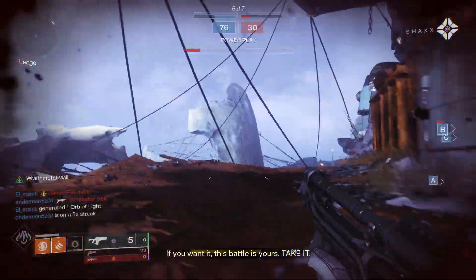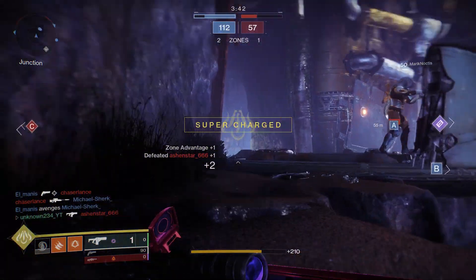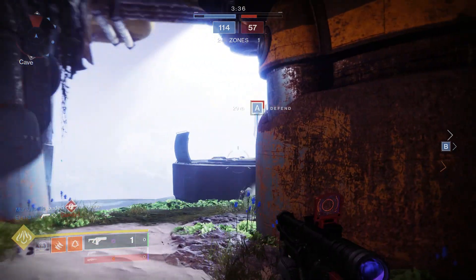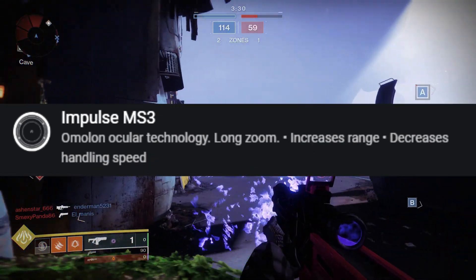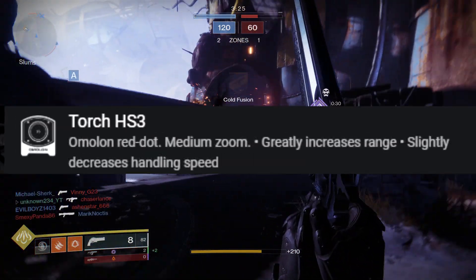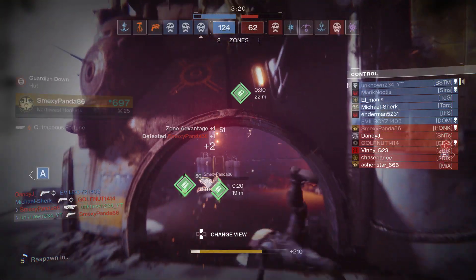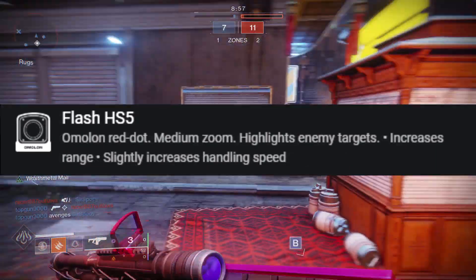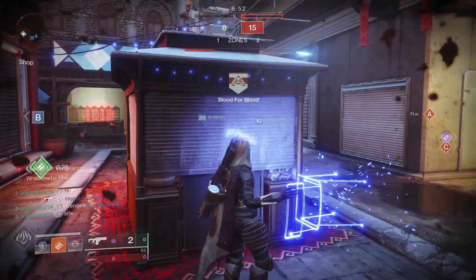Now let's talk about the perks you should be looking for on your Erentil. For the sight, you want one with good range and good zoom magnification. A couple of options that work well are the Signal MS5, the Impulse MS3, the Transmission MS7, the Flash HS5, and the Torch HS3. Your best bet is probably the Signal MS5 or the Flash HS5 — they give you both range and good zoom.